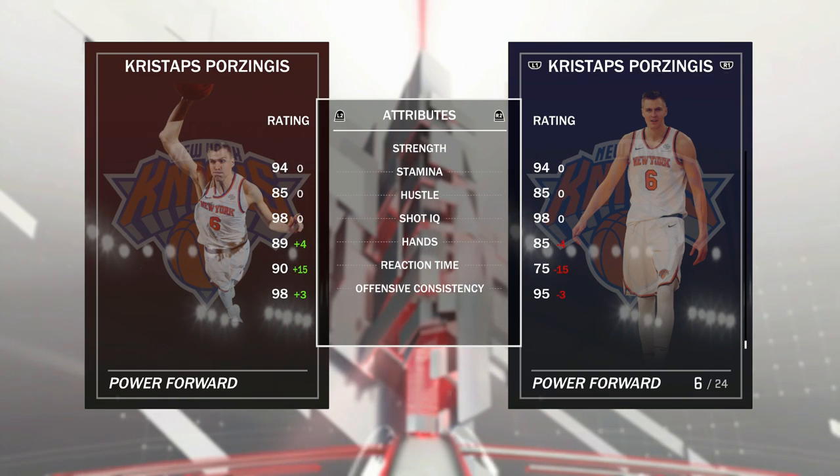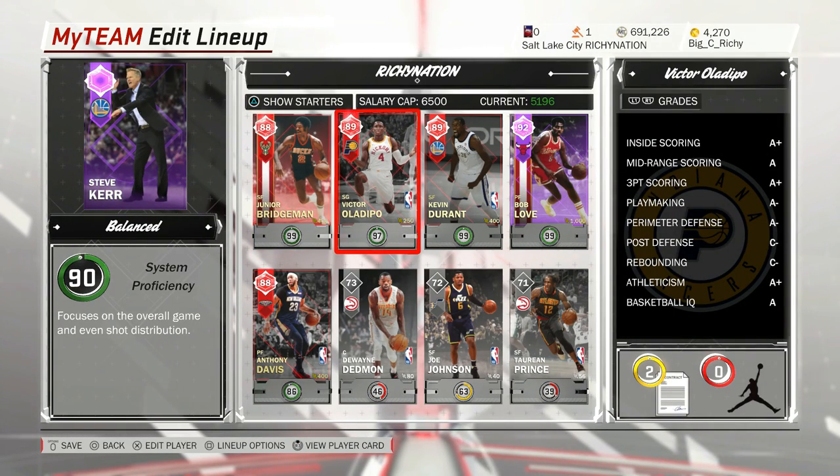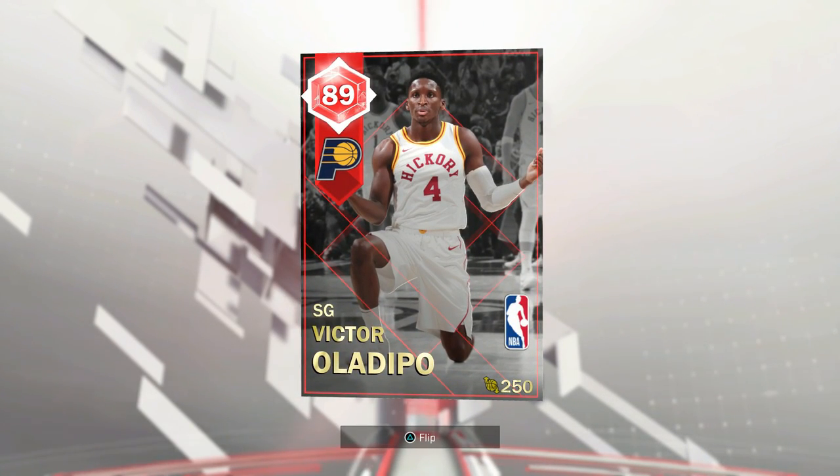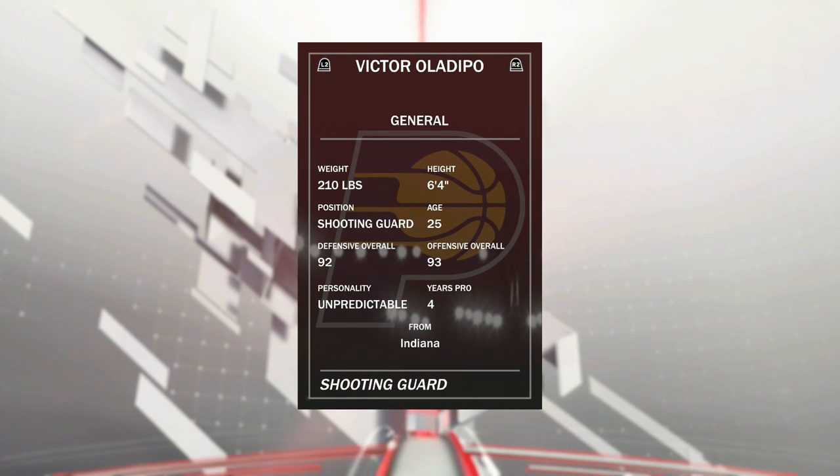Hands are good. Offensive consistency at 98 — he gets any room, he should be drilling it. Now, a new guy that's kind of emerged this year as an all-star is Victor Oladipo. As he played with Russell Westbrook last year, he was kind of left in the shadows. He's having a phenomenal year. 6-4.